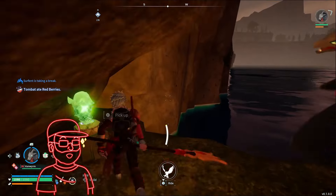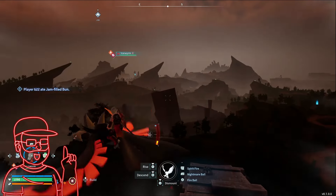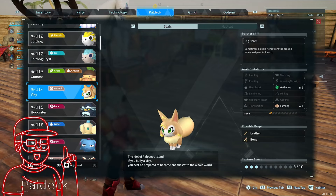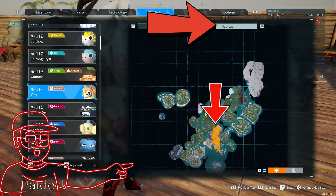The life monk effigies found throughout the world that increase your character's capture rate are easier to find at night since they glow bright green. Make sure you keep the PAL deck handy, because any time you've seen a PAL at least once — even if you don't capture them — you'll be able to know their habitat location and where they spawn.